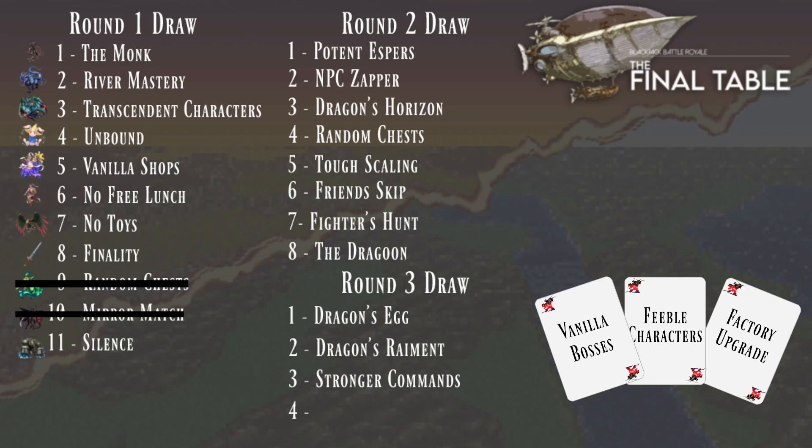Feeble Characters means characters will go from 160 to 200% down to 60 to 90%. Factory Upgrade is when you do Magitek Facility — and since we have open world we'll be able to do it — we'll actually upgrade the Magitek ability if we have it to full, which gives us M-Tech Missile.